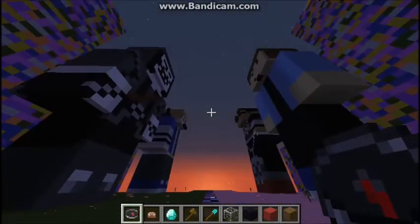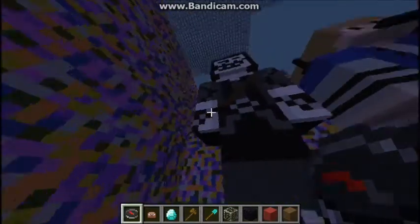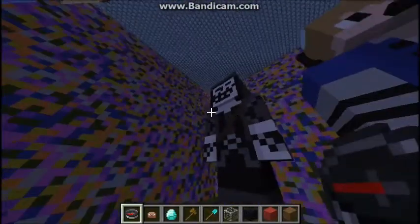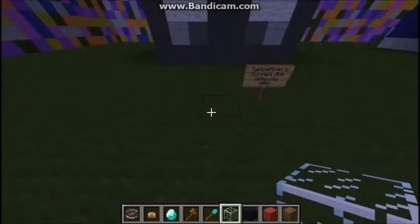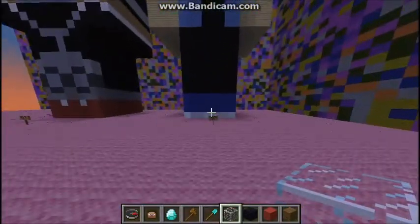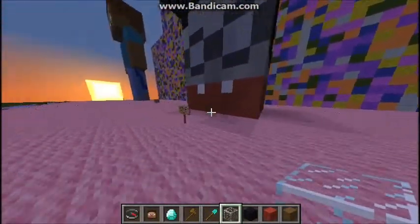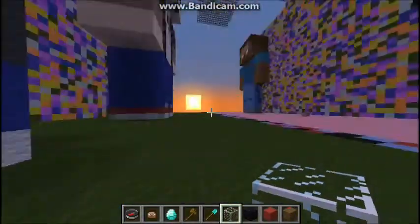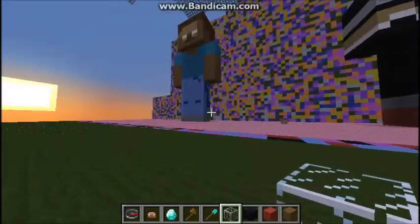Here is the Statue Hall — almost the main attraction of our server. What you basically do is nothing; you look at some cool statues that look like some people. You can vote for what statues you want every week and we will build it. Here is Typical Asian, here is my old skin, here is Sky, here is Brinal2004, here is BajianCanadian, and here is Hero Brine.